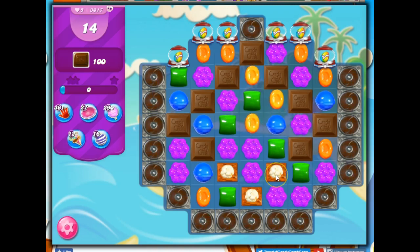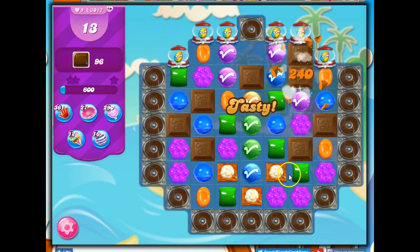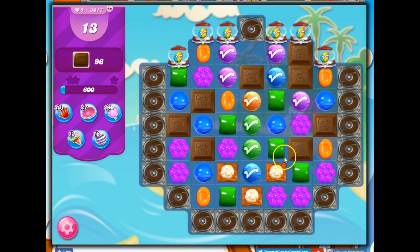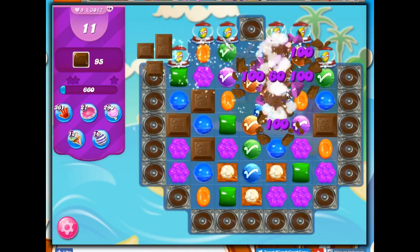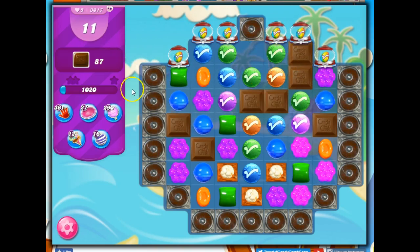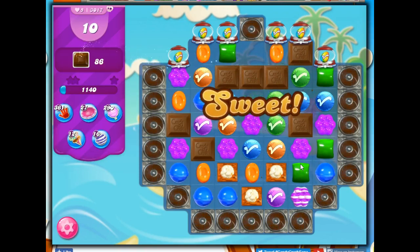I do have some popcorn on the board, and I will try to find ways to open that up if I can, or to make color bombs some other way. If I leave the chocolate alone, it'll grow, but it'll only grow one per turn. And if I have so few turns and I need so many chocolate, it's not really going to be all that helpful.